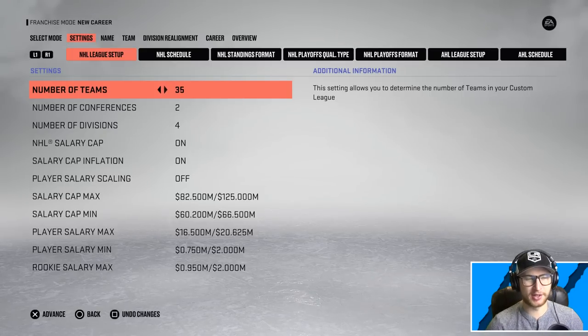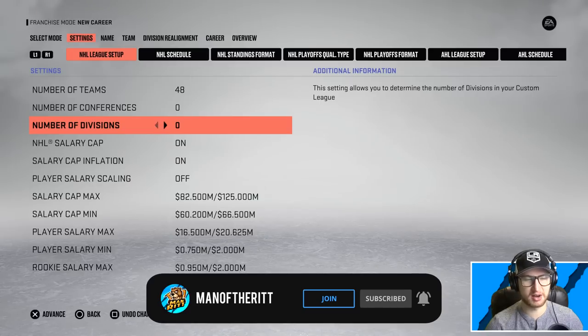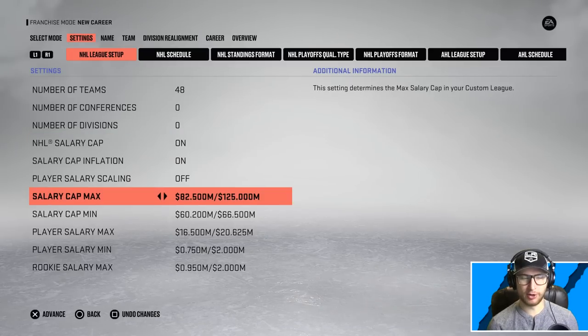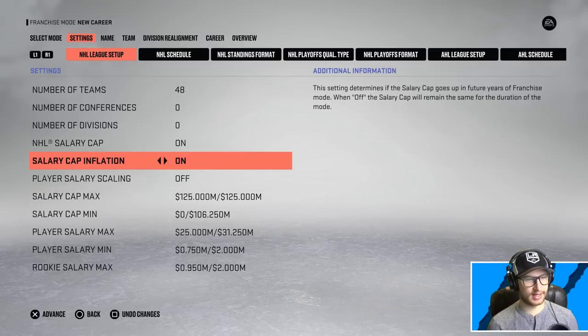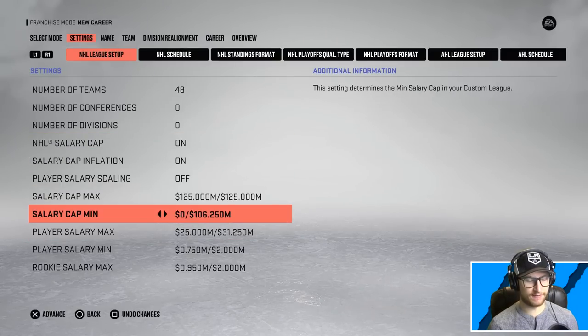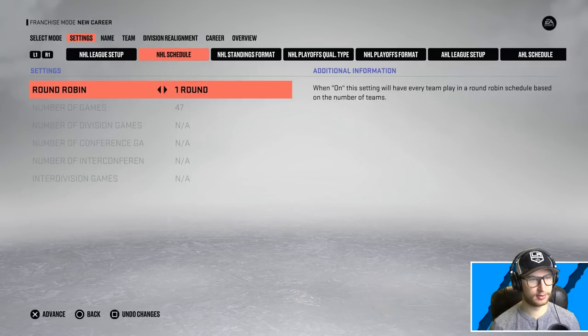Number of teams — we have to max that out. It's got to be 48. Conferences and divisions: none. There isn't anything, it's just one big league. I will keep the salary cap on, however I'm gonna set the max to the absolute max and the min to the absolute min. It's a very, very open range.